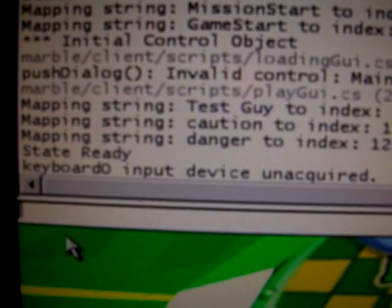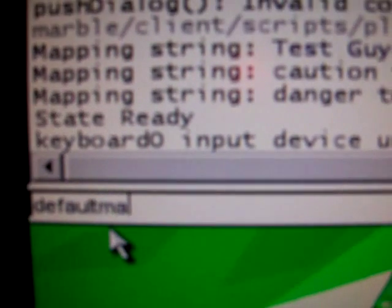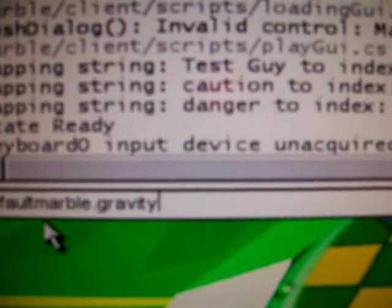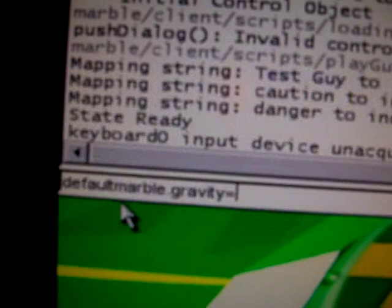Press that and this screen will come up. Type in the box — remember this because you have to type it exactly right or else it won't work: default marble.gravity equals two semicolon. No spaces, no caps, except there's a period in between marble and gravity.